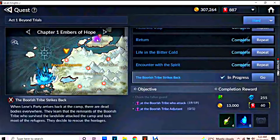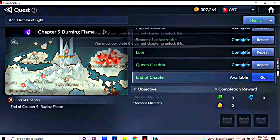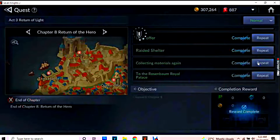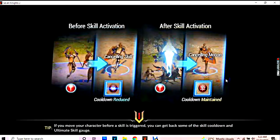The first thing we need to check is the spots for AFK farming. You need to go to Chapter 8 and look for the mission called 'Collecting Materials.' Let's go there.